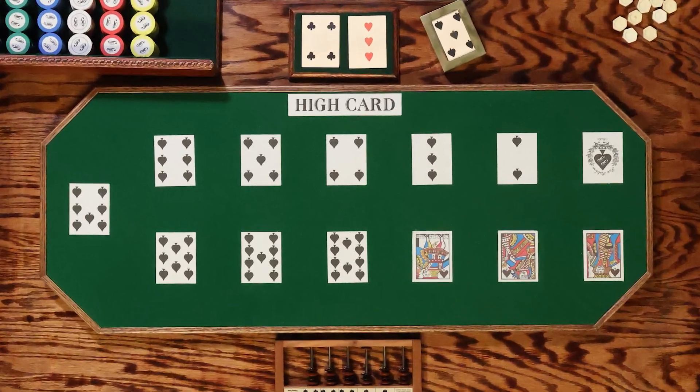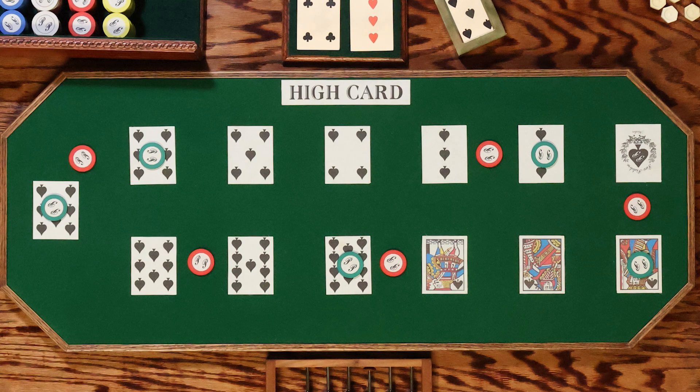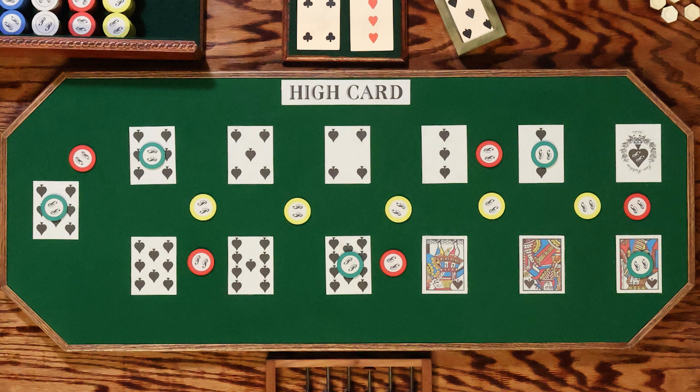Punters could make several wagers, and could bet flat on a single card, or they could place bets on multiple cards by placing a check between two cards, among four cards, or among the six, seven, and eight — which was called the pot.